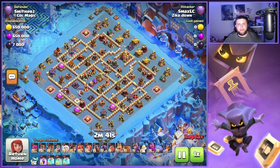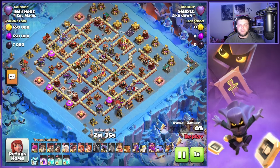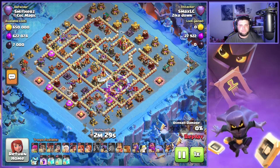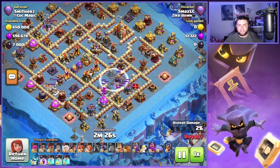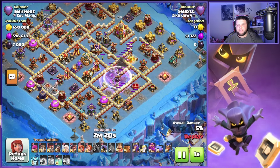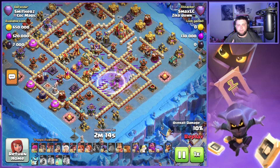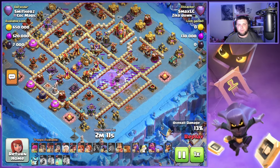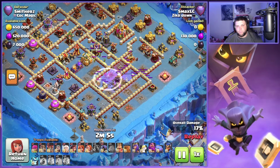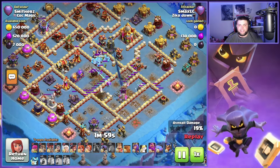On this fourth base we have this box style base, one we see quite often in legends league. This one was supposed to be kind of like an anti-Sarch type base, but you can definitely get triples on this base while using Sarch. One of the key important parts is you don't need to go for the town hall. The most important things to get with your Sarch is great funneling value and pull the cc — those are literally the two most important things. As long as you can get great funneling value and pull the cc, you're going to make this attack work.